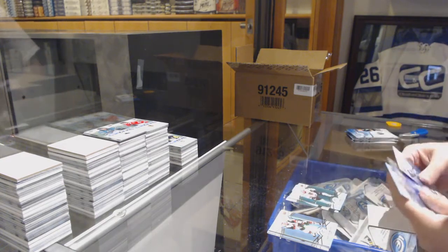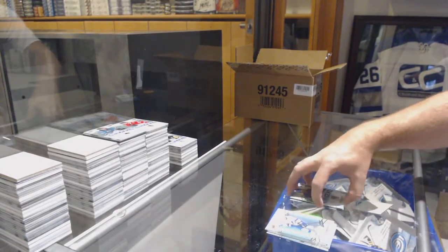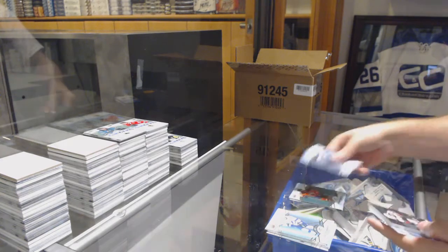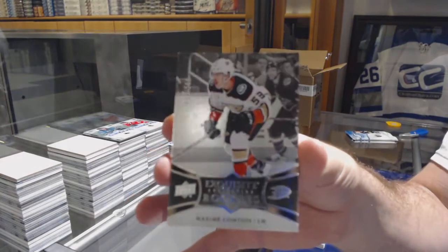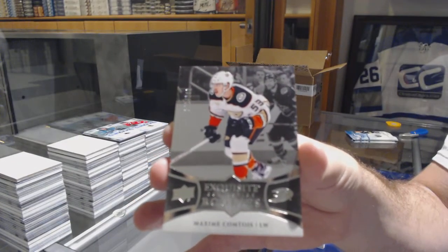Green of Brickley, Lias Andersson for the New York Rangers sub-zero. We've got a McDavid green for the Oilers and $2.99 for the Anaheim Ducks Maxime Comtois — exquisite rookie.